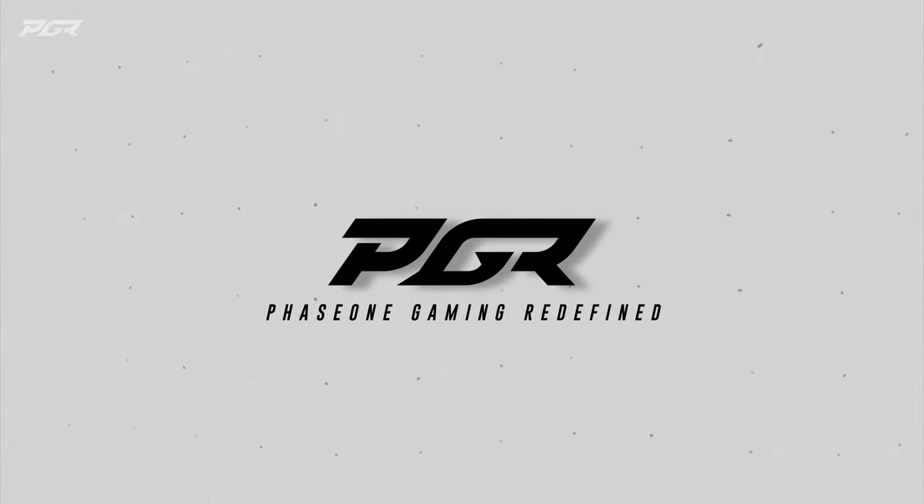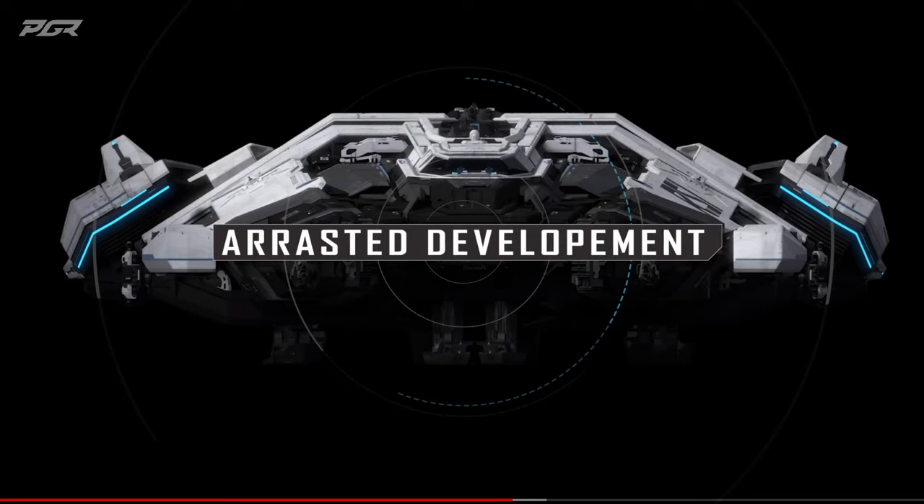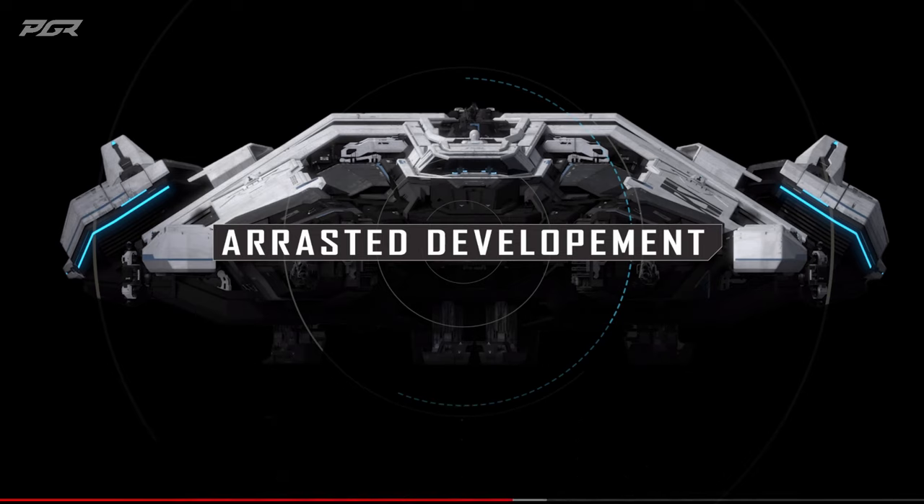We've gotten our hands on the very first official review of the RSI Orastra. The Orastra is a mining ship that CIG wants to place right in between the Mole and the RSI Orion. This is a gorgeous looking ship. In this video we're going to go through what the reveal looks like through the most recent Inside Star Citizen episode, with some commentary as we go.